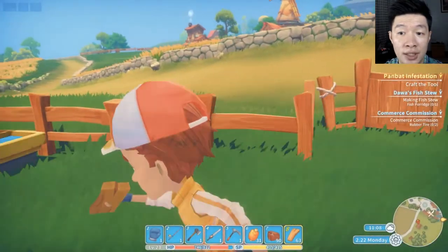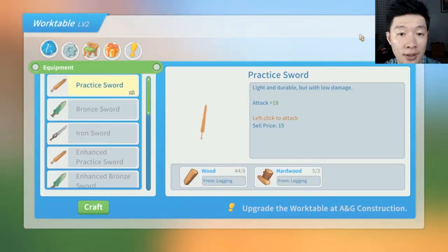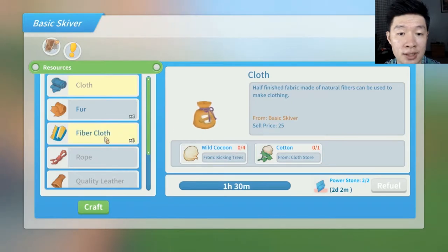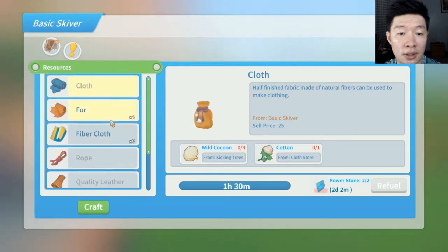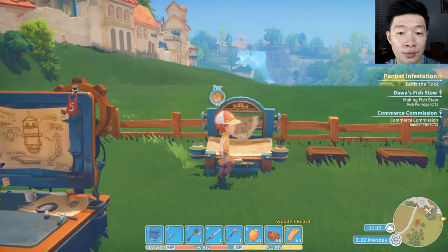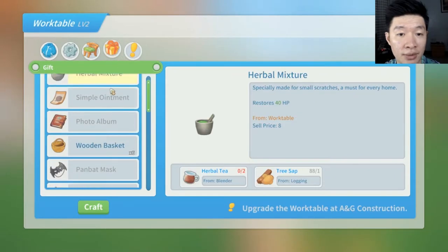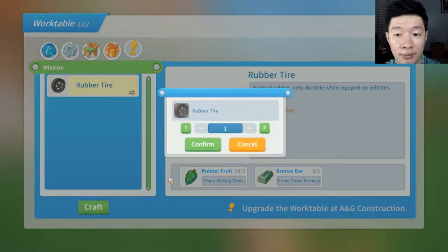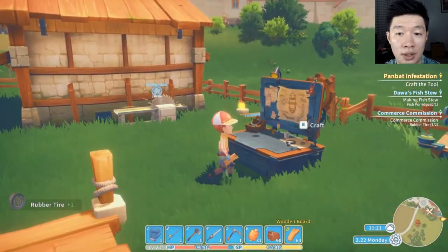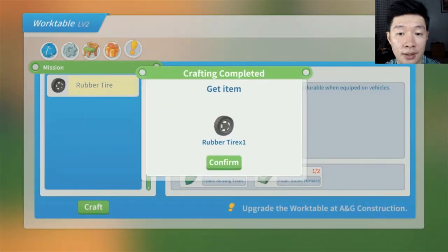Let me make some crafting tools — tin alloys. Just made one rubber tire. Let me also make warm fur from the fur materials. Great, we are ready to make the rubber tires. Made two rubber tires total — one more than needed, but that's fine.